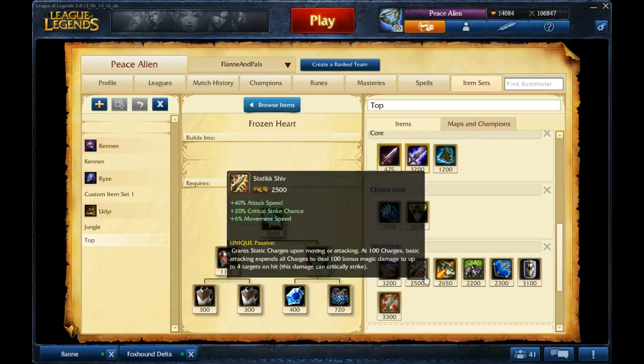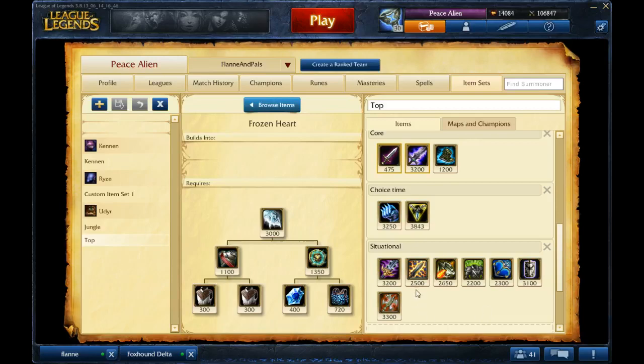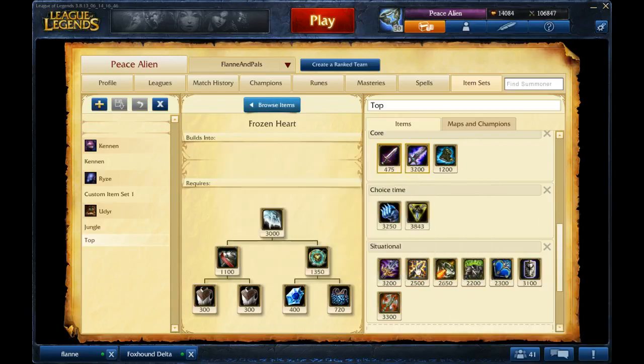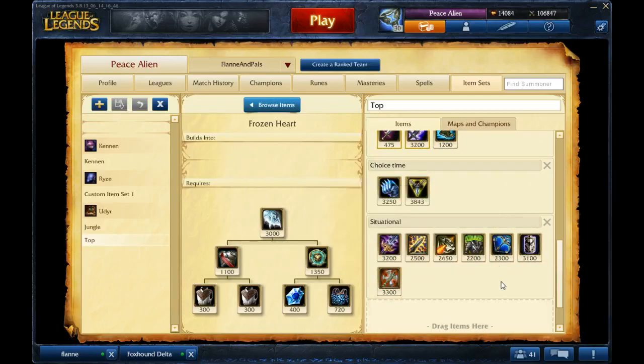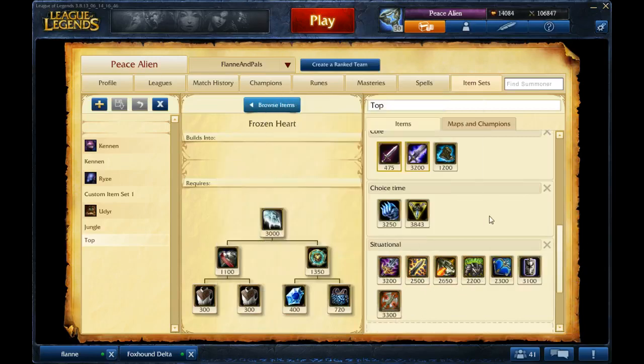If you want to split push, you could go Static Shiv and Hydra, but you should probably include multiple defensive items somewhere just in case. If you want to go full carry mode, then go Last Whisper, Hydra, and Static Shiv. Udyr is a very lenient champion — this is just an idea to get you going. Thanks for watching. Please like and subscribe.